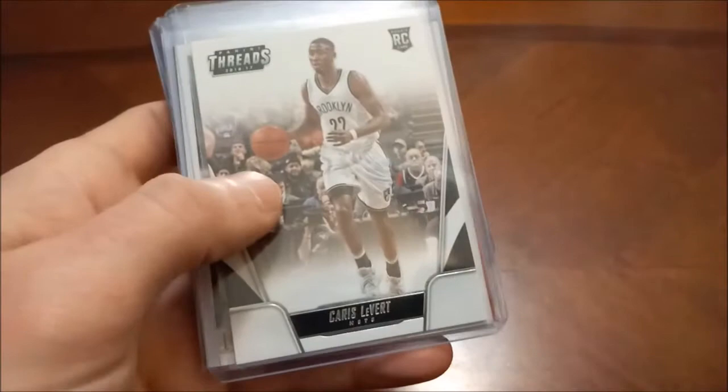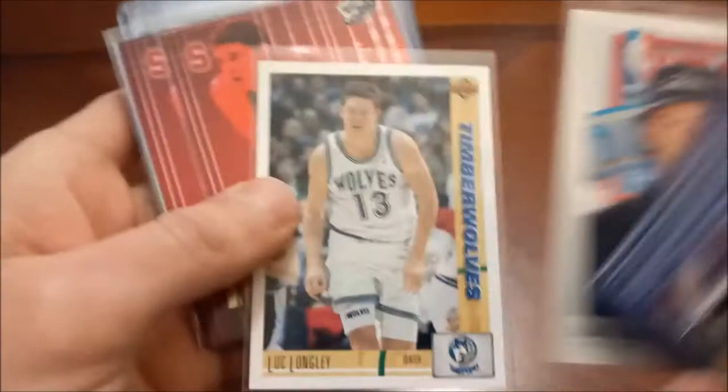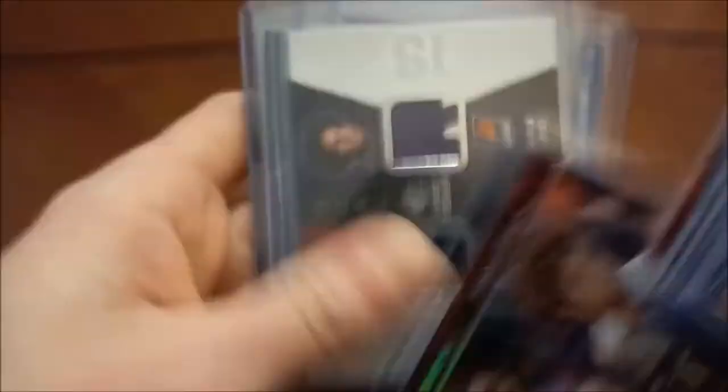Luke Longley — won some NBA championships with Jordan's Chicago Bulls. Brook Lopez — there's his gold again, Prime Time Players. Got a bunch of Brook Lopez here. Reflectors — there he is with his brother Robin Lopez — and then the other reflectors numbered 16 out of 100.